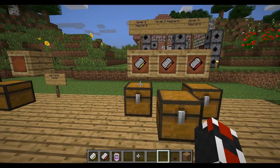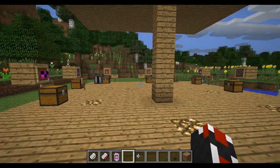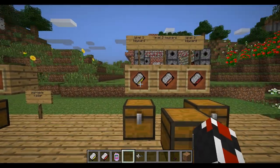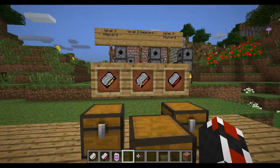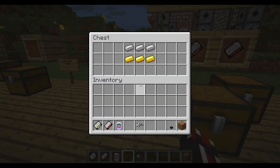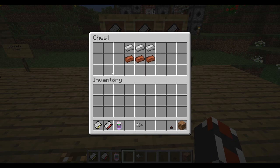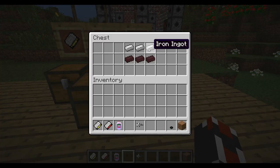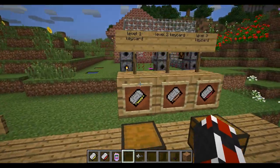Here are the keycards. I have a level one and level three keycard on me, and they go with the card reader. You can set the card reader level to one, two, or three, and they're harder to make as they go along. The first keycard is gold ingots and silver ingots. The second is silver ingots and bricks — actually a little easier to make than the first. The third is iron ingots and nether bricks, so you have to go to the nether to get that.